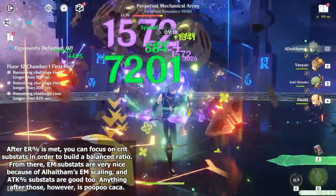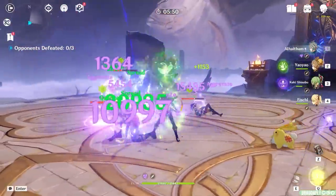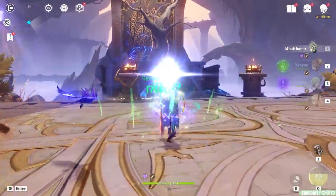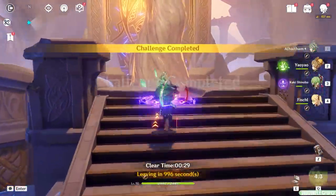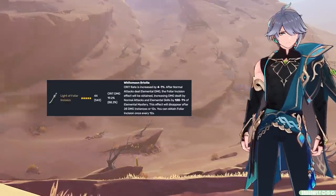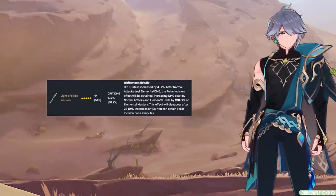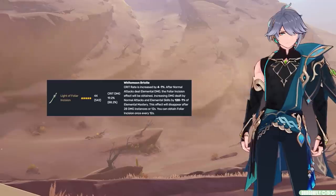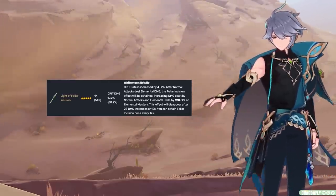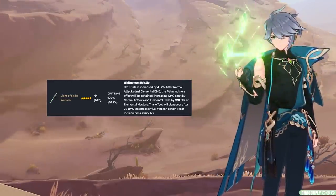It's time to move on to Alhaitham's best weapons, and luckily his trend of being pretty simple to build will carry over into his weapon options as well. Alhaitham most dramatically enjoys weapons that provide him with good crit value, but obviously he also enjoys bonuses to his elemental mastery, damage percent bonuses, etc. Unsurprisingly, his best-in-slot is his signature weapon, the Light of Foliar Incision. This sword provides a massive crit damage bonus, and the weapon passive is tailor-made to his playstyle, in that it significantly increases the damage of his projection attacks based on his elemental mastery — since his projection attacks are considered skill damage, they enjoy this buff. And since they're a huge portion of his personal damage, this sword reigns as his strongest in just about all scenarios.